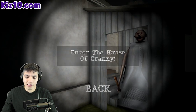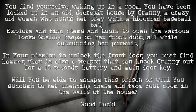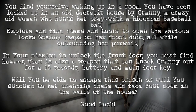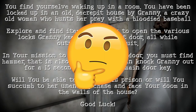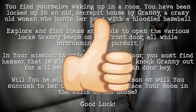Which is an actual granny and she has like some bloody eyes. I don't know what this is about, but it says to enter the house. So let's begin with this. Enter the house of granny. You have been locked up in an old decrepit house by granny — a crazy old woman who hunts her prey with a bloody baseball bat. Explore and find items and tools to open various locks granny keeps on her front door, all while running from her pursuit. In your mission to unlock the front door, you must find a hammer — also a weapon that can knock granny out for 15 seconds — a battery, and the main door key. Will you be able to escape this prison or will you succumb to her unending chase and face your doom in the walls of the house? Good luck.